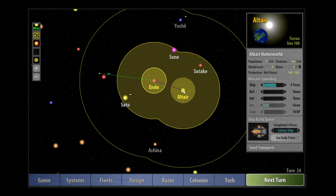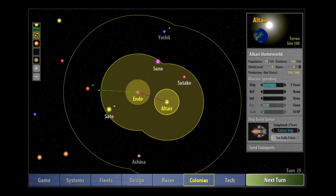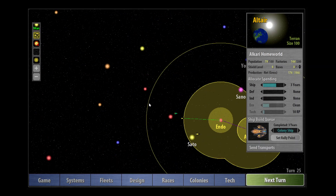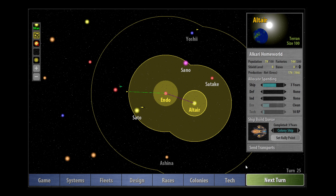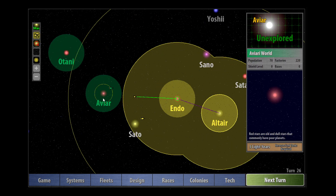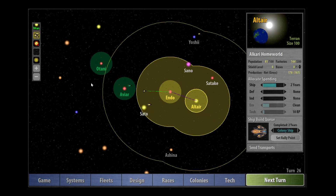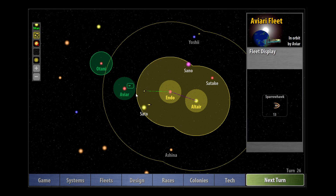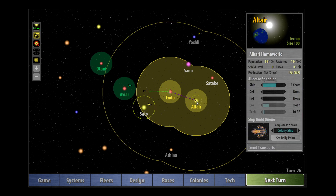I'm going to leave these as they are, keep building this colony ship, and check the races screen. We've got our spy network in there now. Next turn we should be able to see where they are - yes, they've taken AVR, this is their home world. So actually they were closer than I thought. This is their home planet and this is the other planet that they have. In the system screen we can see the population and number of factories they've got.